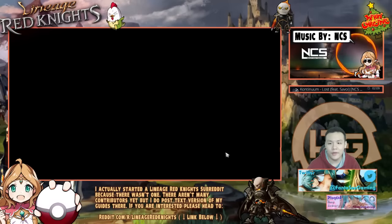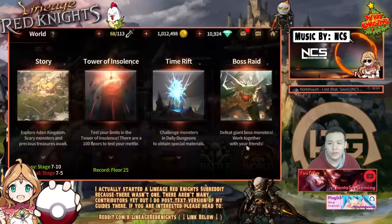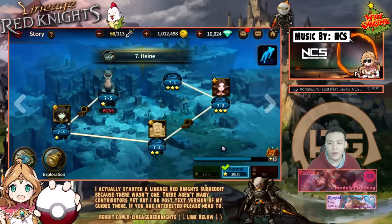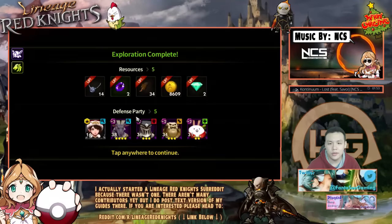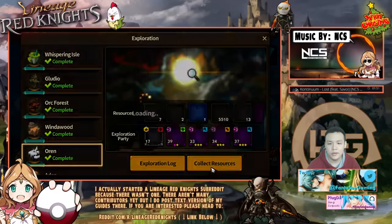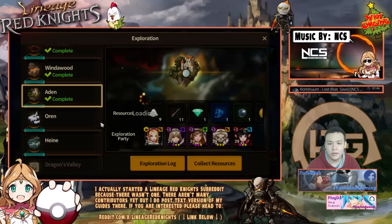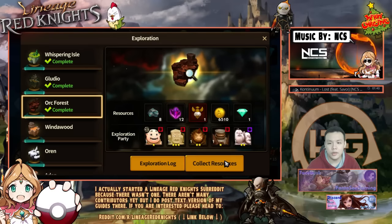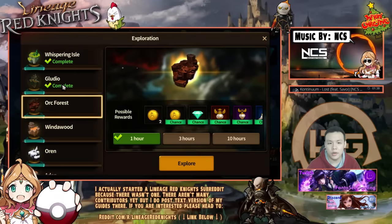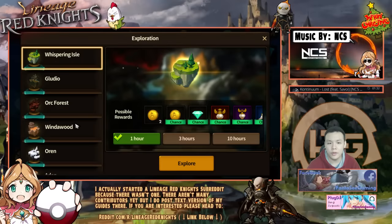That actually reminds me — I forgot to set up exploration. I'll do a few attacks and then figure out how everything works, and then we can do some more battles later. There are a lot of crafting resources that you can only get from doing guild wars, but at the same time there are also a lot of destinies that I can unlock for a lot of my units from winning the battles.